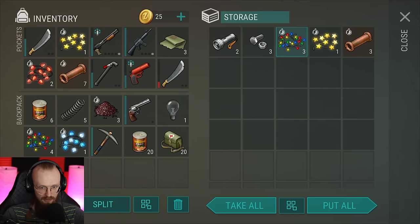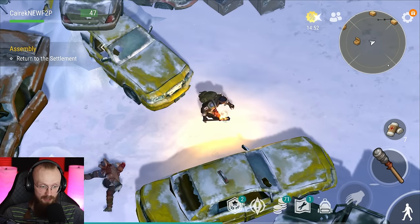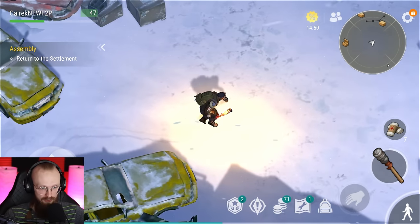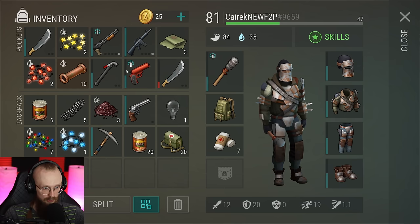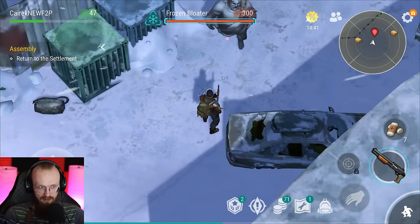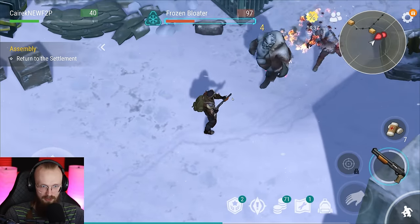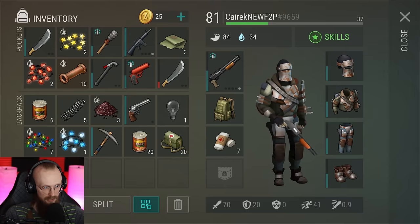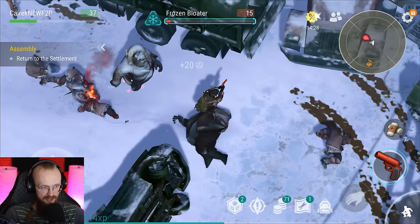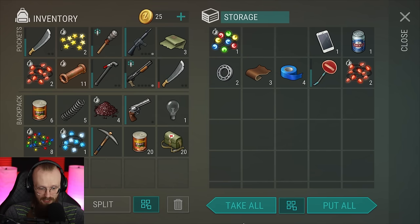I haven't gotten the lights yet — let's get everything, let's get more pipes. You get a lot of random resources to your inbox from that event, and you might not even know what resources you'll need in the future, so that's why this event is amazing and totally worth it as a beginner. Let's get the shotgun and deal with the frozen bloater. Let's say we're like 70 to 80% done with the icy junkyard.